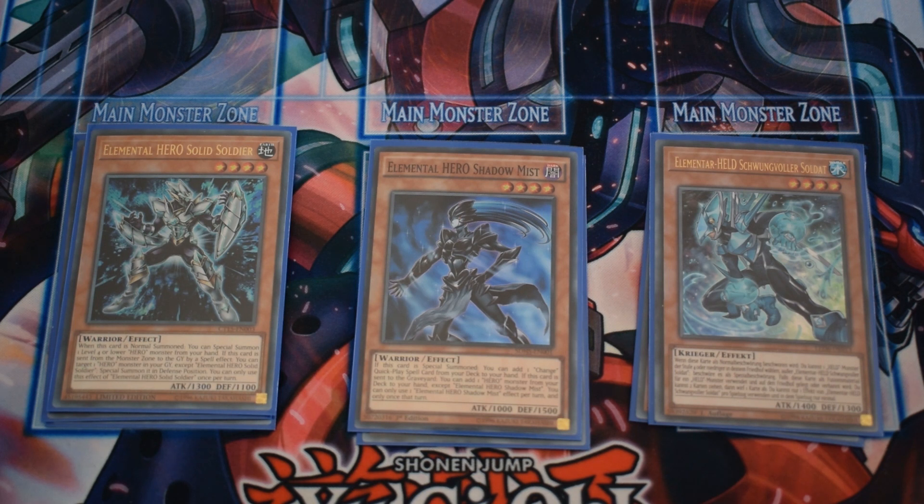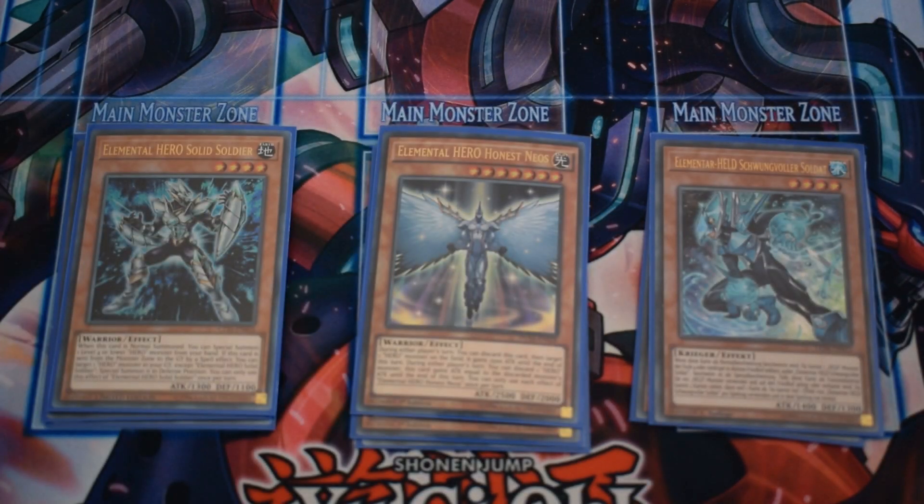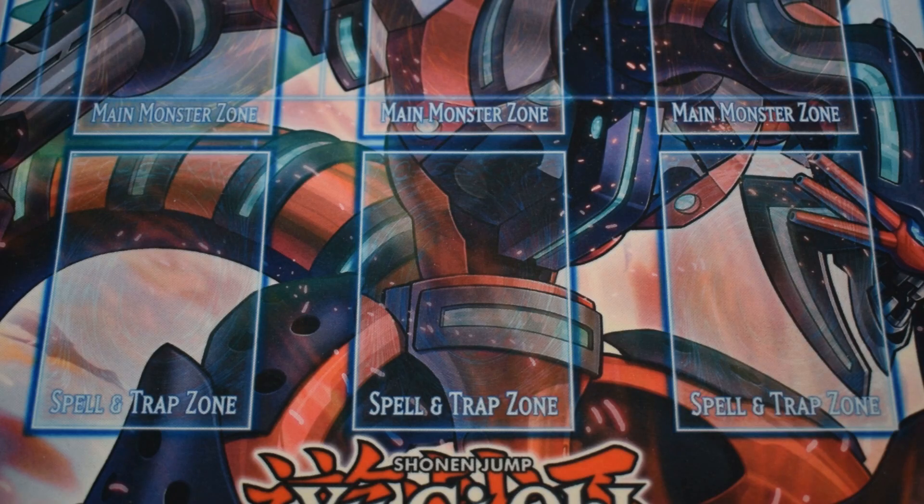Finishing off the Elemental Hero portion of the deck we have Honest Neos — an OTK enabler that also serves as a form of protection for your Dark Law. With the addition of Vision Heroes from Battles of Legend: Heroes' Revenge the deck got a lot better.